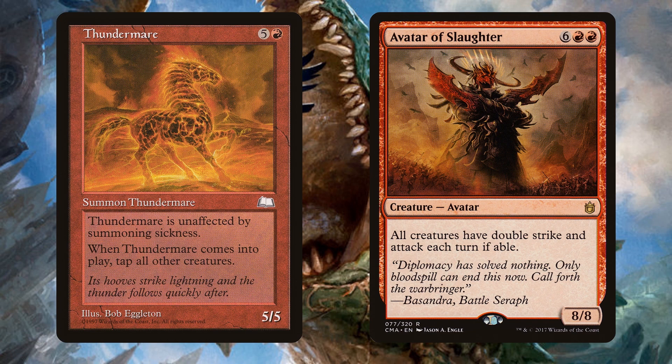Avatar of Slaughter is an 8-CMC 8/8 where all creatures have double strike and must attack each turn if able. This is really powerful with Ilharg — you put it onto the battlefield tapped and attacking and suddenly swing for 28 damage, making it very difficult for opponents to block. The best part is when Avatar of Slaughter returns to your hand at the beginning of the next end step, because it's a symmetrical effect — so it's nice to just temporarily give your own creatures double strike.